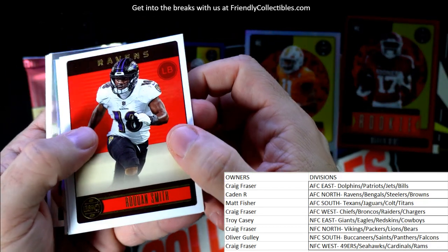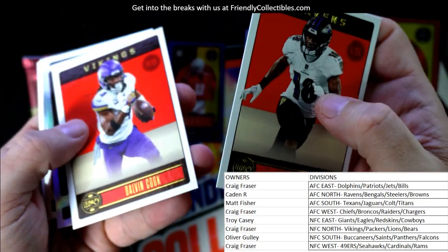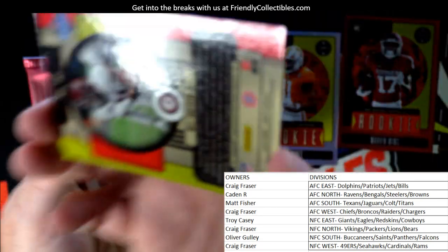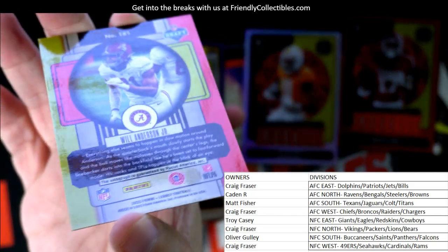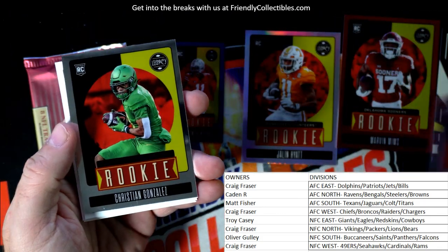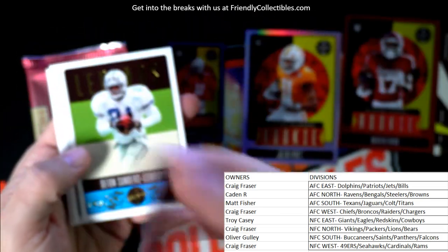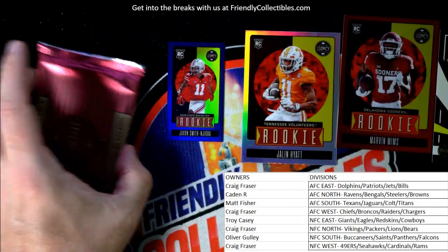Let's see what's in this pack. Raekwon Smith. Dalvin Cook - wonder where he'll sign. There's an autograph - Will Anderson Jr.! I think he was taken pretty high in the draft. Doesn't seem to have a number on it, unfortunately. Will Anderson Jr. We also got a Christian Gonzalez rookie card refractor. Let's see if we get one more autograph.